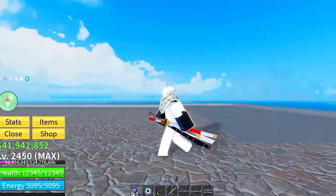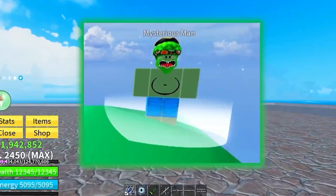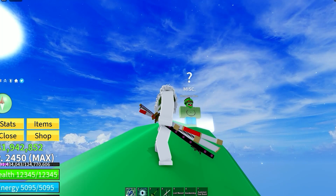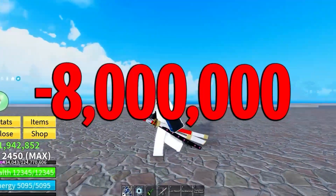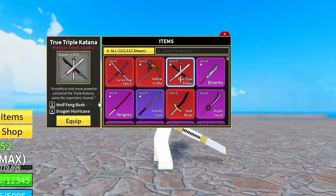Obtain 300 mastery on each of the three swords, then travel to the Green Zone at the highest island. You'll find an NPC called the Mysterious Man who will sell you the True Triple Katana for 2 million belly — bringing the total cost to 8 million belly.